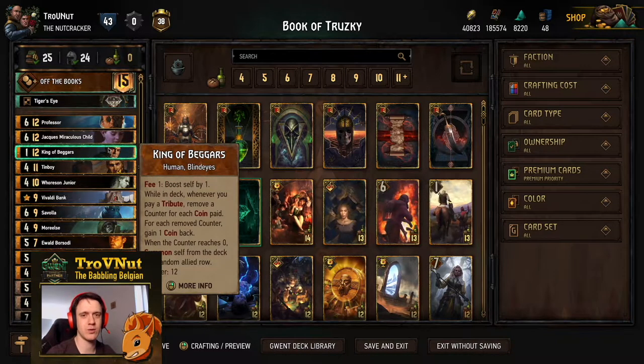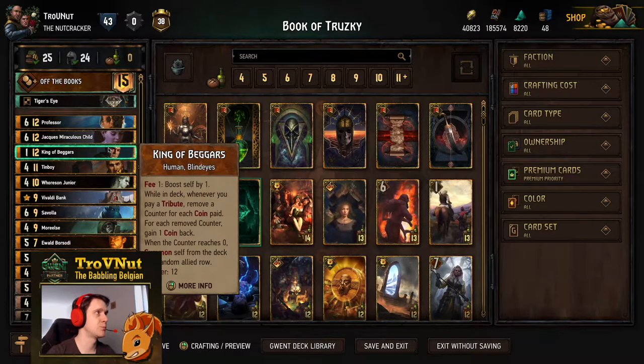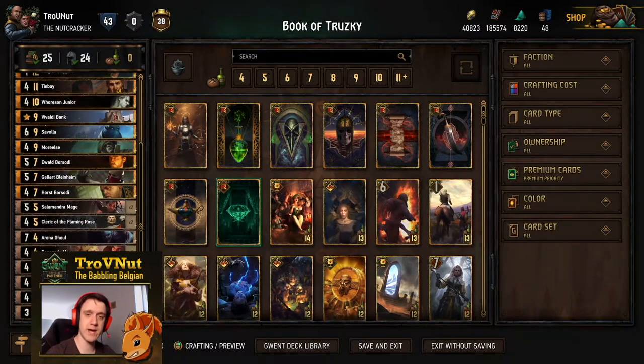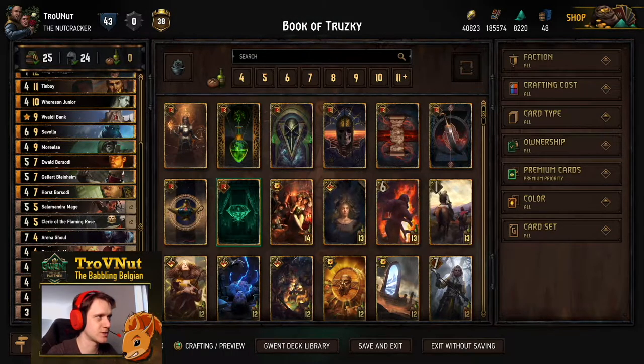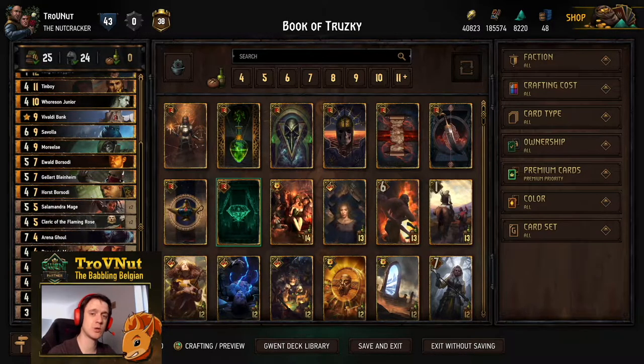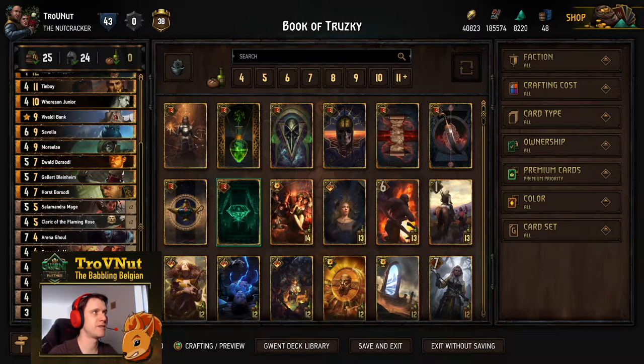Mainstay is also the Salamandra Mage where we get another two coins on every tribute ability, and of course the King of Beggars — something you cannot omit in the tribute archetype because you get your tributes back as long as you're under 12 coins. Once you hit that 12 coin count you summon the King of Beggars out of your deck, and he gives you an extra spender where he boosts himself by one for every fee ability. It's a very tactical but powerful deck.